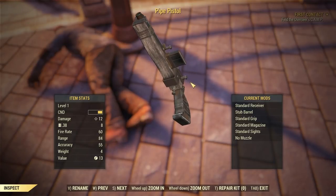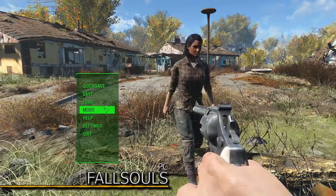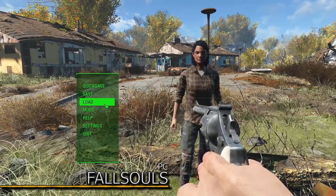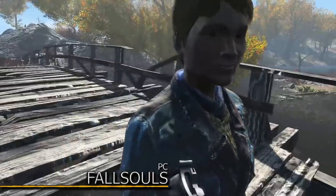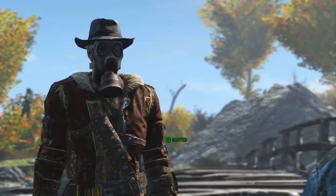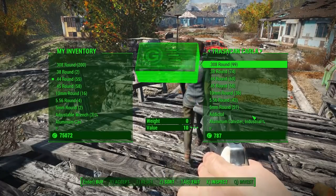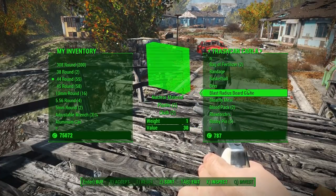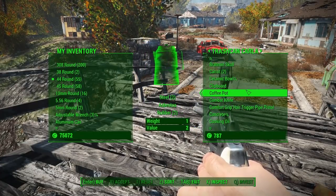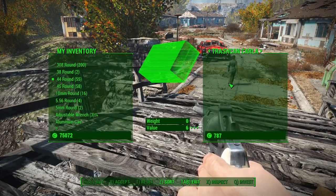Which brings us to the next mod called Fall Souls. Fall Souls is a mod that unpauses the game whenever you enter the Pip-Boy. Normally when you enter the Pip-Boy in Fallout 4 it will pause the game, and this mod will undo that. It's kinda unnecessary and also really annoying when you try to change someone else's inventory, because that person will just walk away since the game is not paused anymore. But it does make the game more realistic.